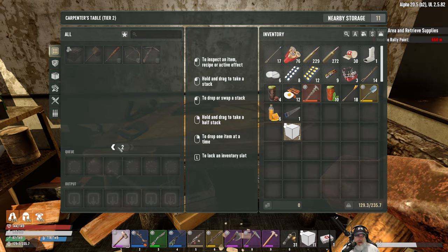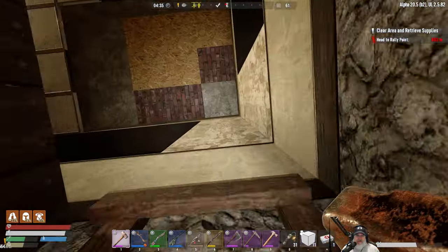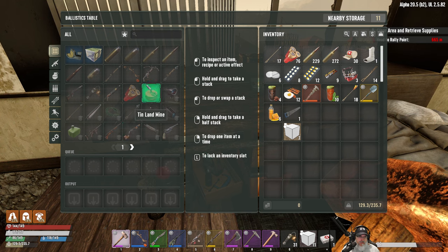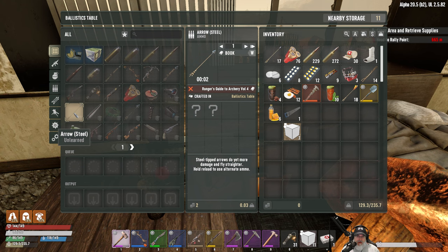Do we do that in the ballistics table actually? Let's see - ballistics table is up here. Crossbow bolt - ah okay! So we do make the steel arrows here, but we need the Ranger's Guide to Archery Volume 4.